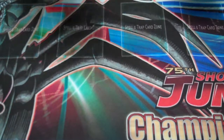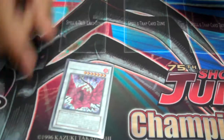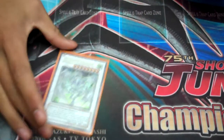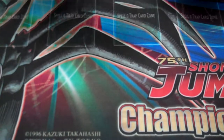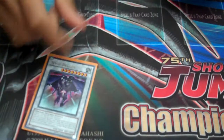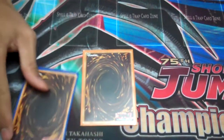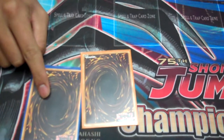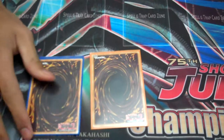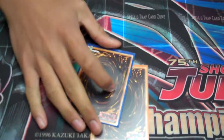Archfiend. Blackrose. Stardust. Ultimaya. Gaia Knight. Colossal Fighter. Scrap Dragon. And two Brionac proxies for now. I have Formula Synchron because I can sync with a Scapegoat token and my Veiler to draw a card. This is a Brionac proxy because Brionac is expensive.